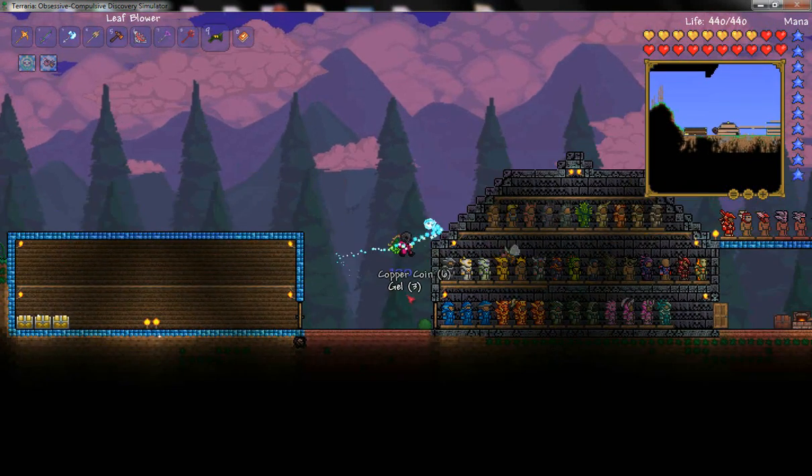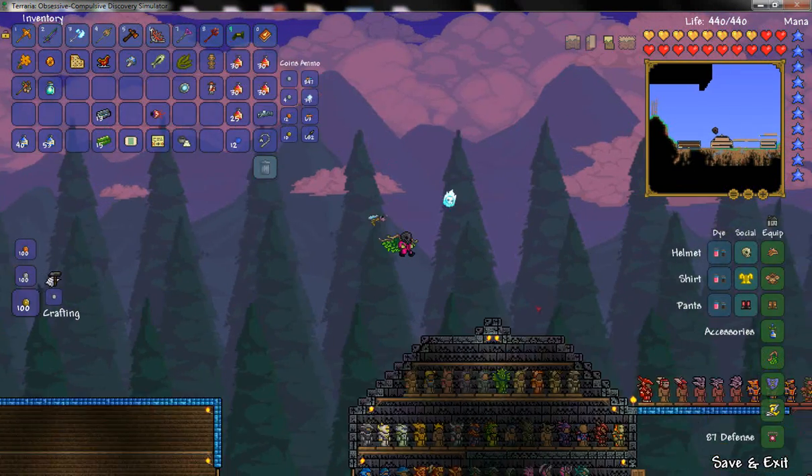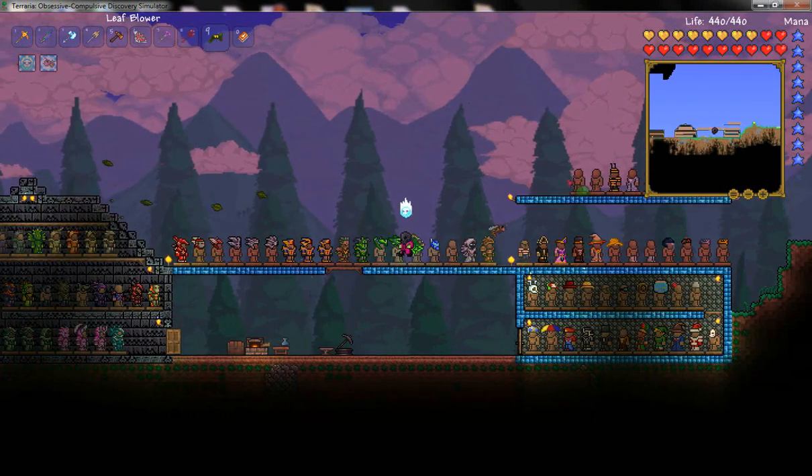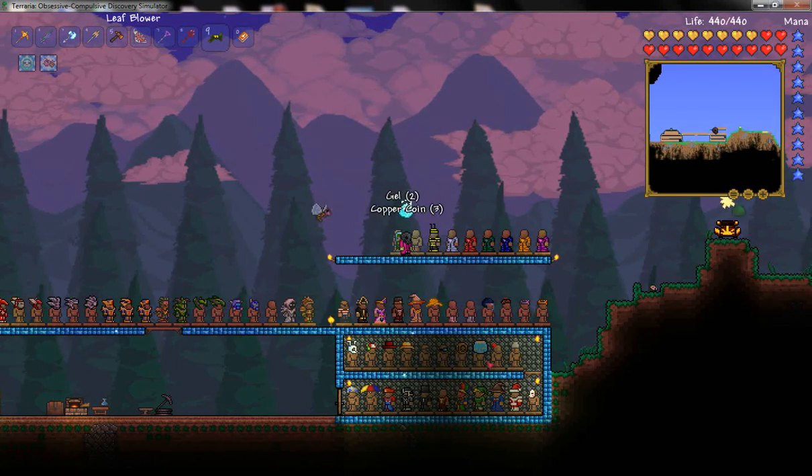So yes, this is the Leaf Blower — it's a really cool weapon. And if you want it, just kill Plantera. Thank you guys for watching and I'll see you guys next time.